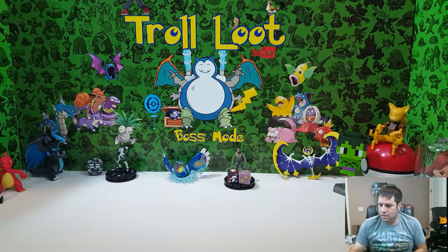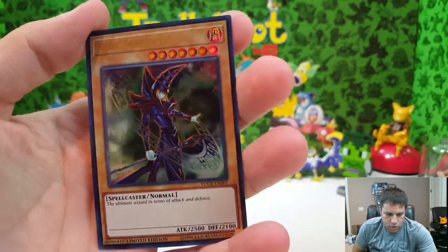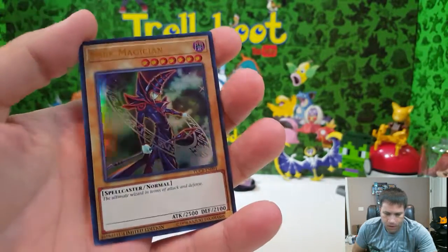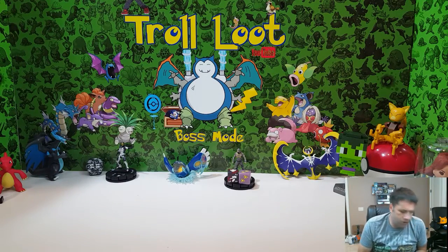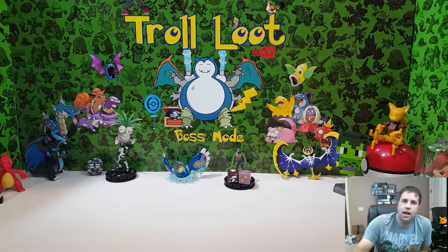That's it today for the Yu-Gi-Oh box. Here's your sweet Dark Magician promo card — pretty cool. I think it was roughly $20 for that box. Cool stuff came out of it — got some rares. We've also got Ixalan coming up for Magic: The Gathering, so we'll get into that video soon. Hope you had fun today, have a great week!